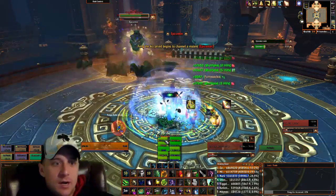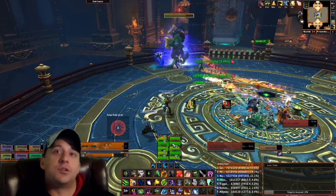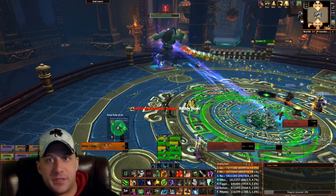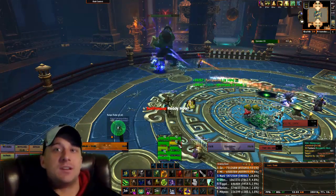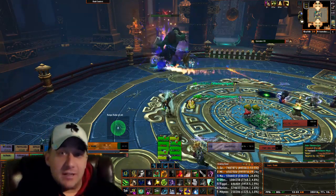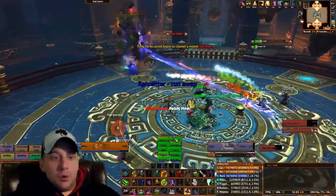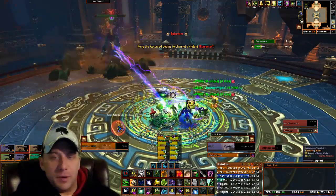Your biggest thing in phase one as a healer is going to be mana conservation. It is critical to try to go into phase two at or near 100% mana, because you will burn through it in phase two. Phase two is one of the most healing intensive phases of any boss encounter I have seen on a 10-man, and I'm not kidding. It rivals most, especially because of the mechanics of the way that phase two works, which we'll go into in a minute.